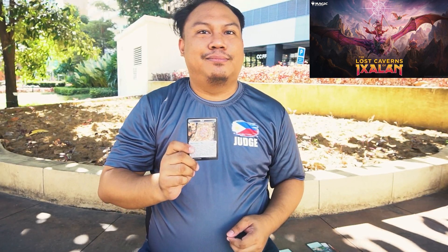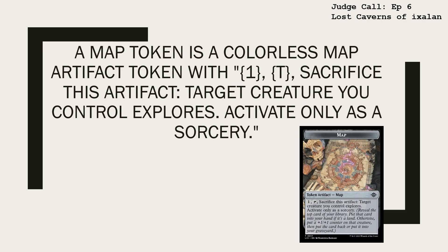Of all the beautiful and efficient tools the denizens of Ixalan can craft, a map is essentially the most essential. A map token is a colorless map artifact token with the ability: tap, sacrifice this artifact — target creature you control explores. Activate only as a sorcery.